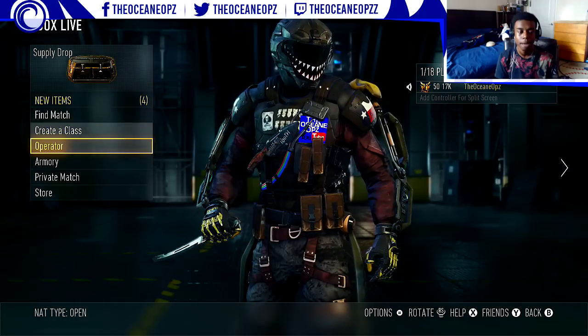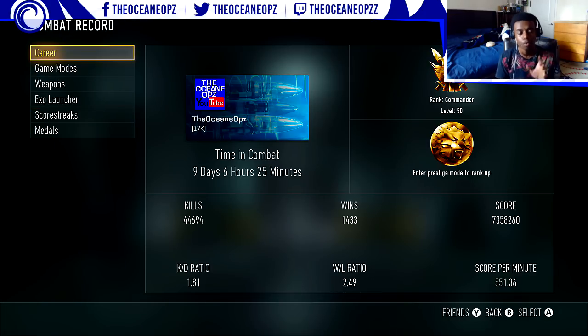I'm at 49 win-loss. Every time I do one of these videos the KD goes down — I don't understand why. My team just likes to lose. I play completely solo sometimes, sometimes in a party of two or three, but teammates don't know what to do. With skill-based matchmaking I don't understand that. Score per minute is 551.36 — that's a huge score per minute right there.